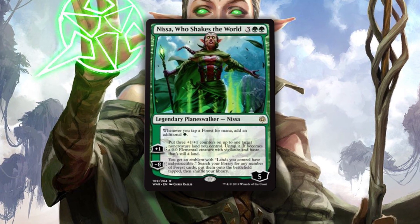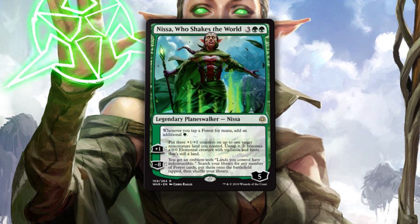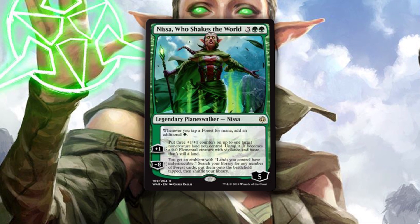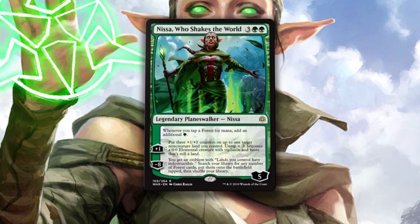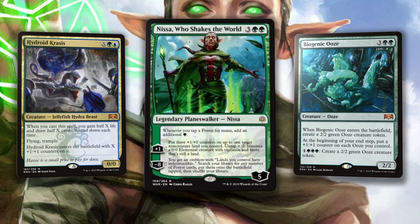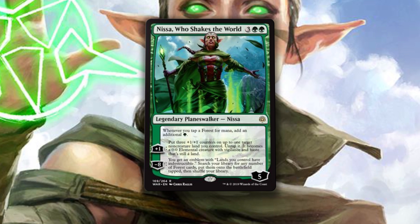Nissa, Who Shakes the World — great name — is 3 generic and 2 green for a 5-loyalty legendary planeswalker. Whenever you tap a forest for mana, add an additional green. You can plus one and put three +1/+1 counters on up to one target non-creature land you control, untap it, and it becomes a 0/0 elemental creature with vigilance and haste that's still a land. You can also minus eight for an emblem where lands you control are indestructible, then search your library for any number of forest cards and put them onto the battlefield. Is it weird that I don't even care about anything on this card except that static ability? Whenever you tap a forest for mana, you get an additional green — that's crazy. It's actually really insane ramp, which means Nissa is going to pair with Hydroid Krasis and Biogenic Ooze really well. Her minus eight can search for forest cards, doesn't have to be basic, so Breeding Pool is a totally reasonable target. Get Chromatic Lantern in this deck and you can basically play whatever you want. I love it straight to Nyx.